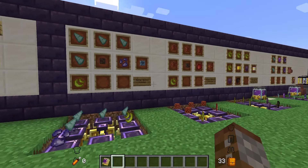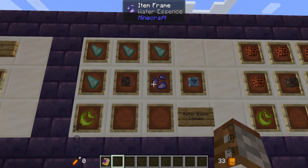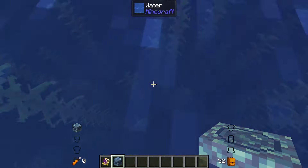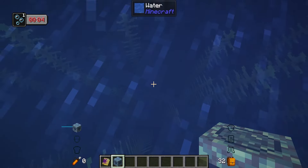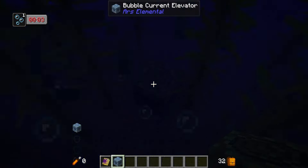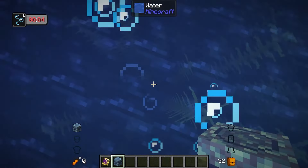Starting off we have the bubble current elevator, made with four prismarine shards, one soul sand, one water essence, and one air essence. This is basically a better bubble column — it works in water, lets you go up, and you can hold shift to go down. It works in a bigger area than a regular soul sand column and doesn't require water source blocks all the way up.